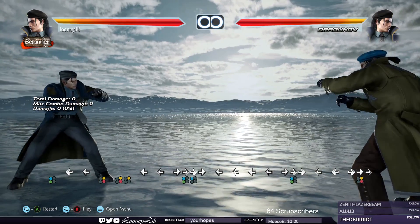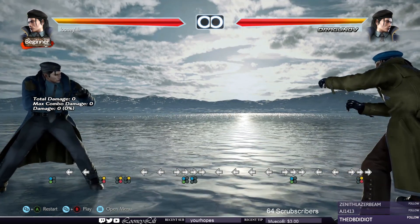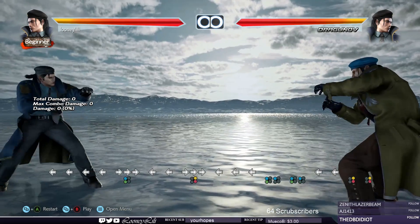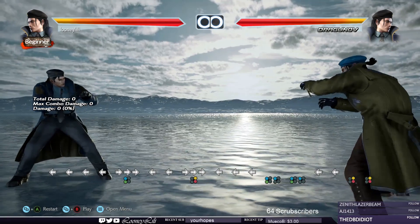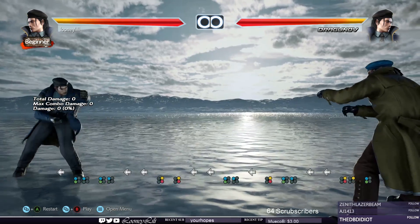In Tekken 7, throw breaking is a little simplified. Generic throws — these are throws that every character has and they are performed by pressing either 1+3 or 2+4. These are broken by pressing either 1 or 2. You can mash 1 all day if you really like that one button and you'll break both generic grabs.